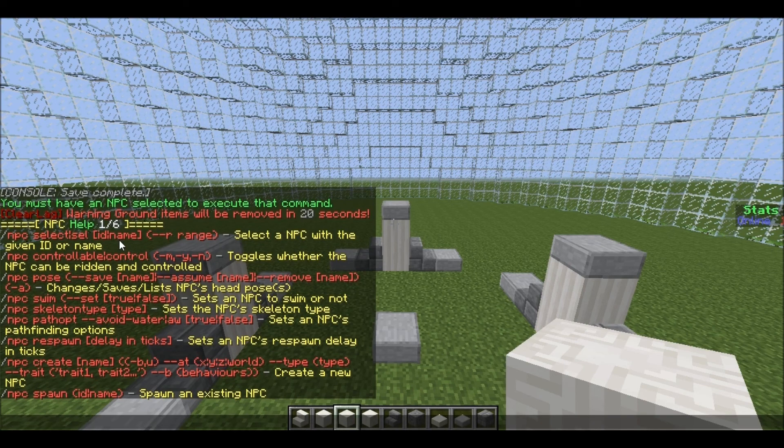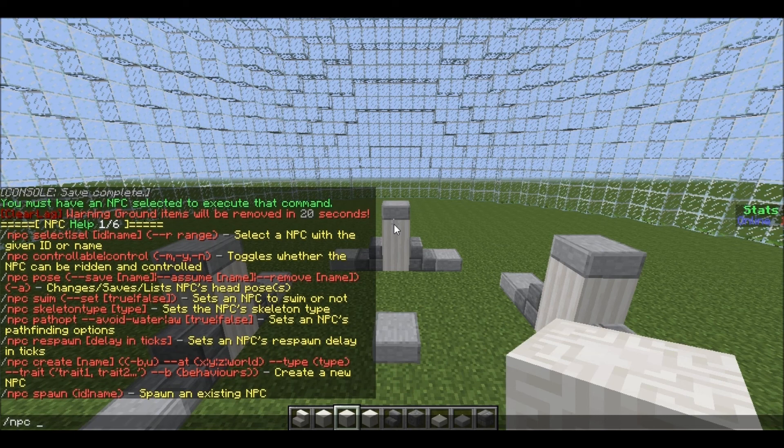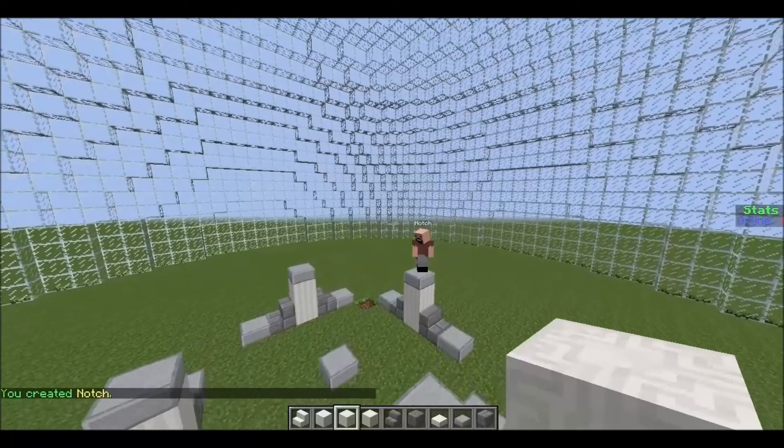There are six pages of help. To spawn an NPC, you do /npc create — so for example /npc create Notch — and there you go, you've got Notch as a player. And if you want to rename it, say if you made a mistake, you can always rename them easily.